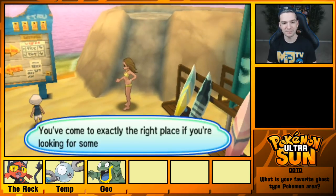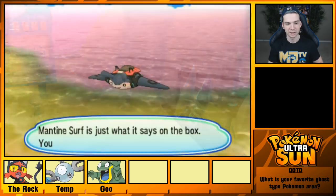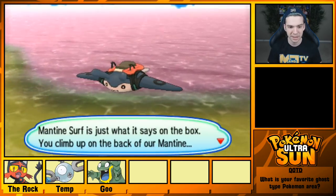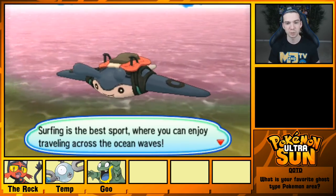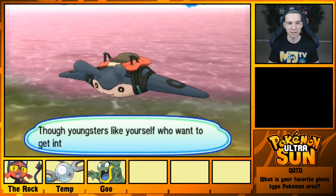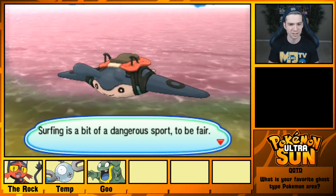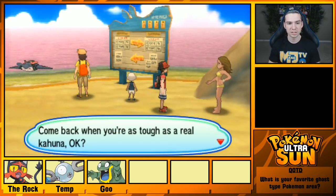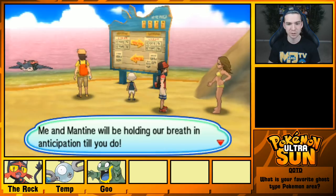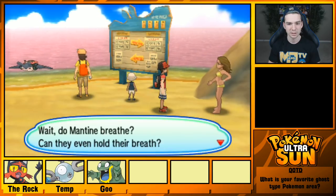'Hey little cousin, welcome to Big Wave Beach. You've come to exactly the right place if you're looking for some Mantine Surf. You climb up on the back of our Mantine, and then you surf. The youngsters like yourself who want to get into Mantine Surf have to toughen up and show that they can really handle it first. Come back when you're as tough as a real kahuna, and me and Mantine will be holding our breath in anticipation.' Wait, do Mantine breathe? Can they even hold their breath? Both of the brunette swimmers with the yellow suits have both said something like 'Wait, is it this? Or is it this?' and then questioned themselves.